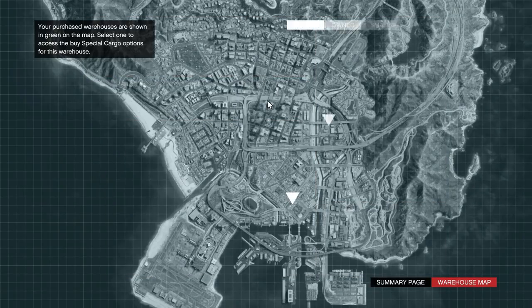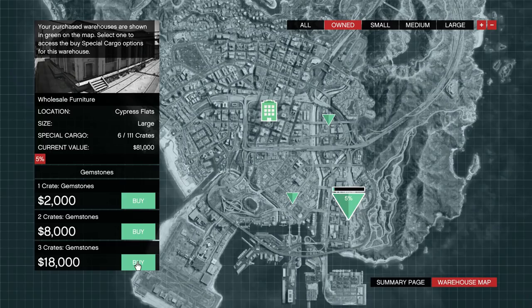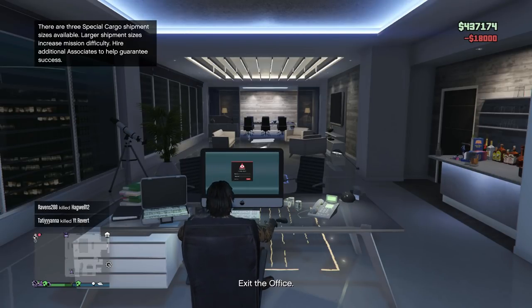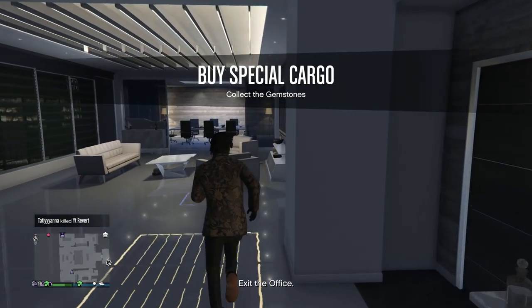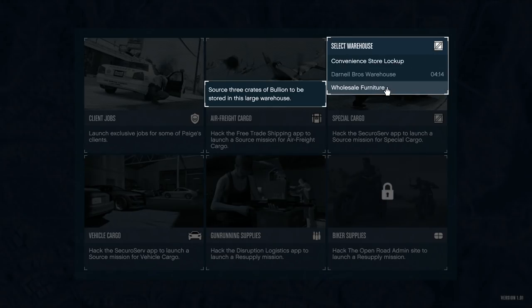To source crates, visit the CEO office computer. Through the Special Cargo menu you can purchase crates — one crate for $2,000, two crates for $8,000, or three crates for $18,000. Sourcing more crates at a time will cost you more money. Most people would assume that a solo player should purchase one crate, with one teammate purchase two crates, and with three or more players purchase three crates.